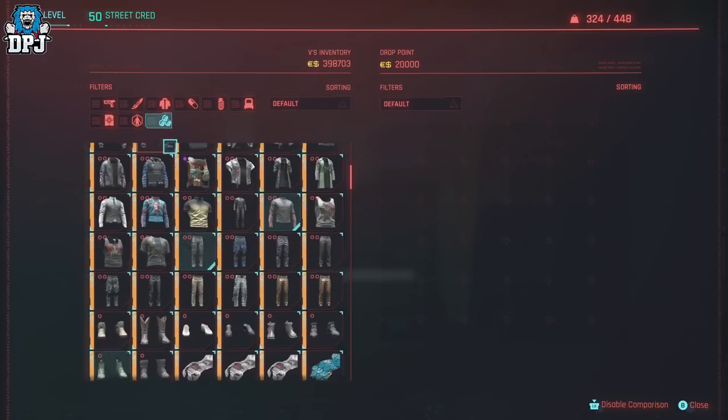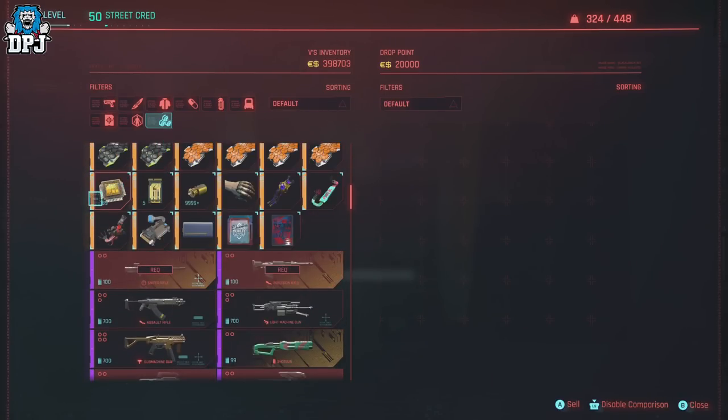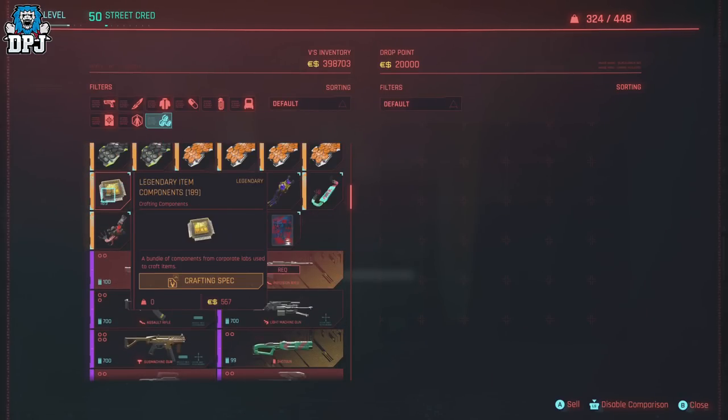You can even do this with legendary materials too. You just get an extra pop-up menu, but as long as you keep holding down that sell button it doesn't matter. Double-tap A — or double-tap X if you're on PlayStation — holding it on the second tap.